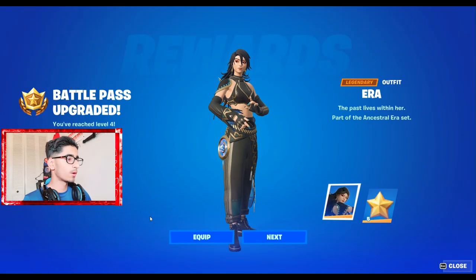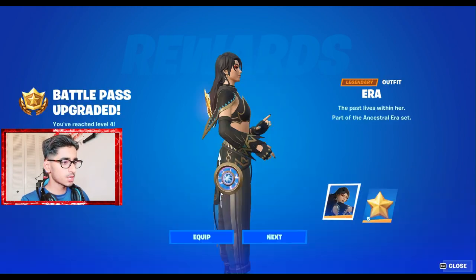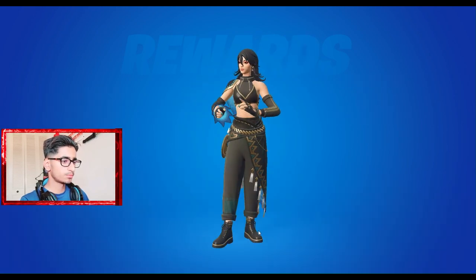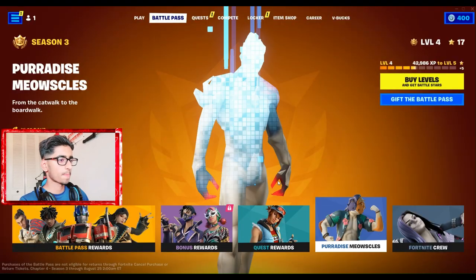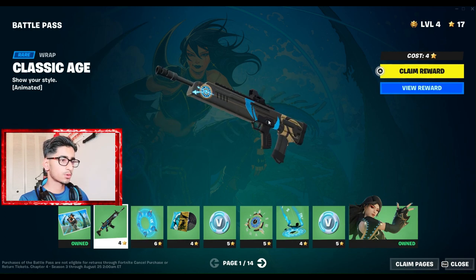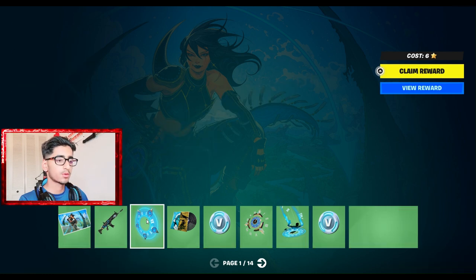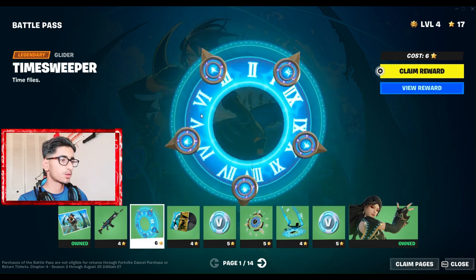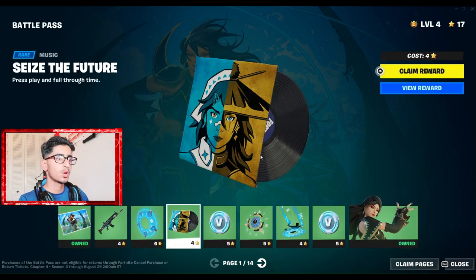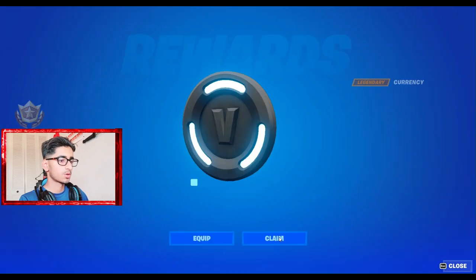So we got this first kit — Era — looks pretty sick. You got the compass-type thing on the back bling, looks pretty cool. We got all these wraps, looks pretty good. Free Fire Classic, and there's even this compass clock thing that's actually moving — that's Free Fire. And this Time Trooper — they're all kind of related to that one object. We got this music thing and some e-books.